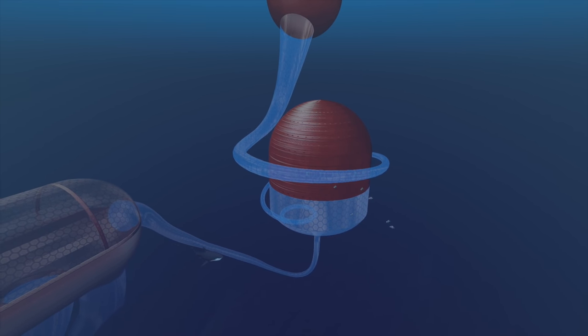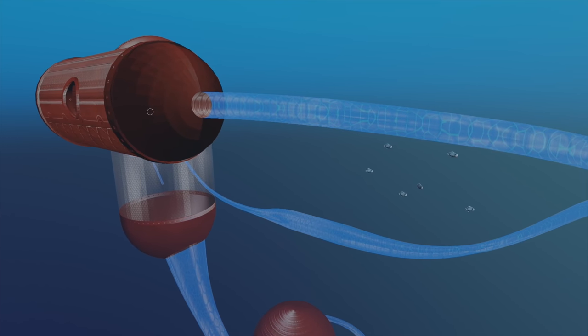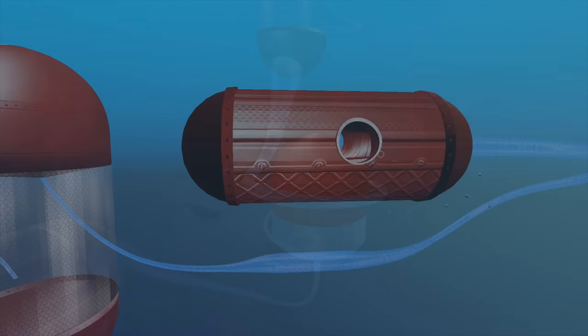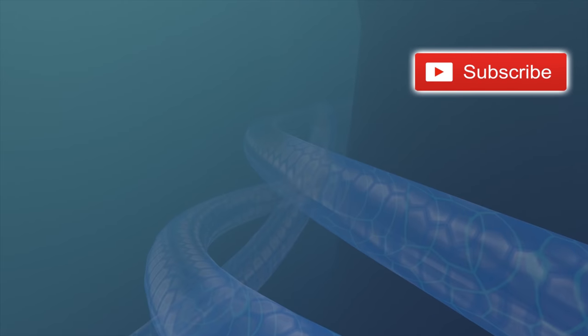This guy named Froyo made this map - it's really really sick. You basically just race all the way down to the bottom. I won't spoil what happens at the end quite yet, but basically you have to score in your own net or in the opposite net - we'll find out. It's a little experiment!